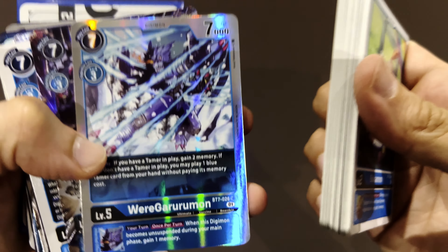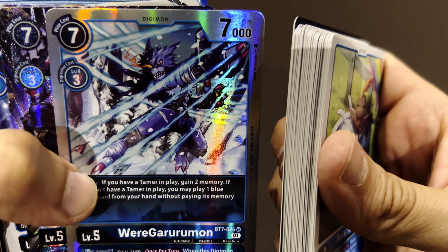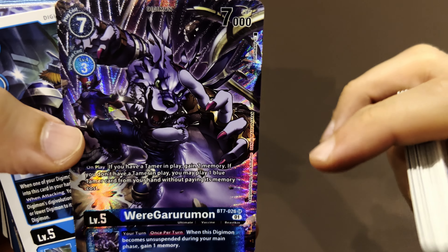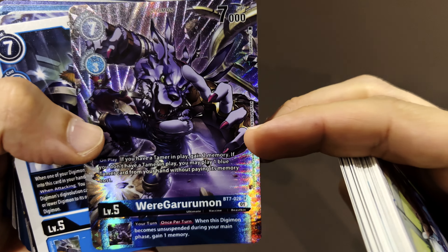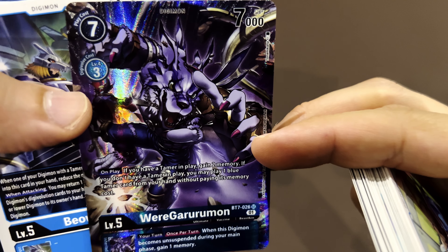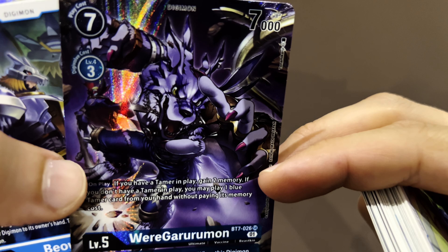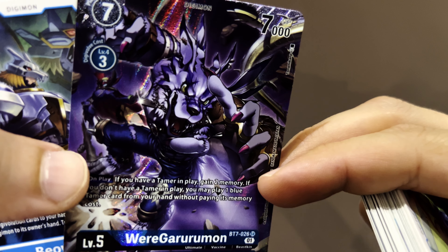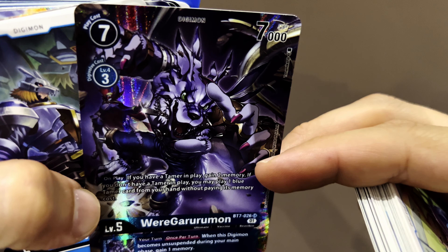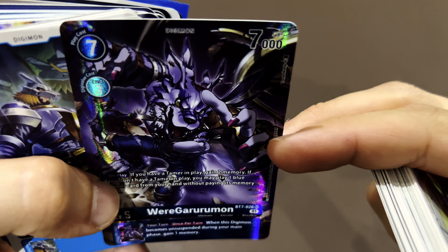WereGarurumon — he's purple! He's taking a beating here, what's happening? Two WereGarurumons, but this one is super special. Wow, so many things happening here — there's MaloMyotismon doing something in the background behind WereGarurumon. Is he controlling him and attacking some of the good guys?